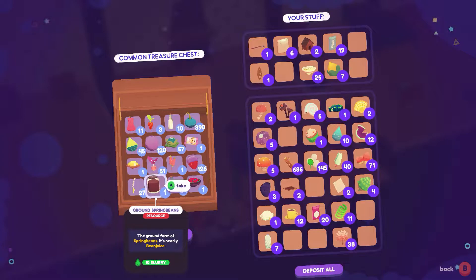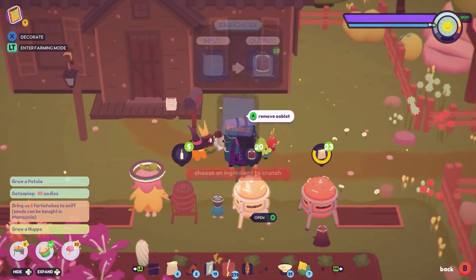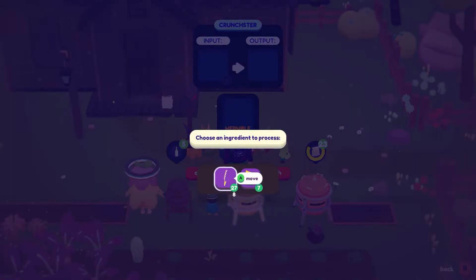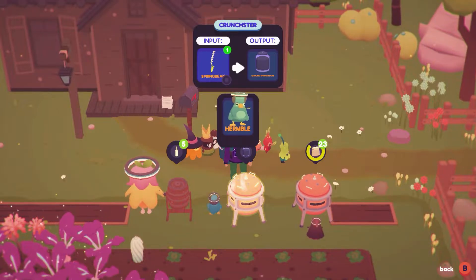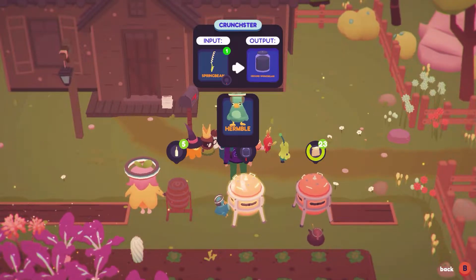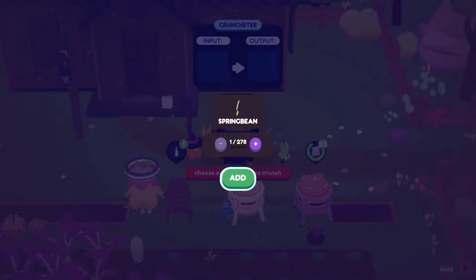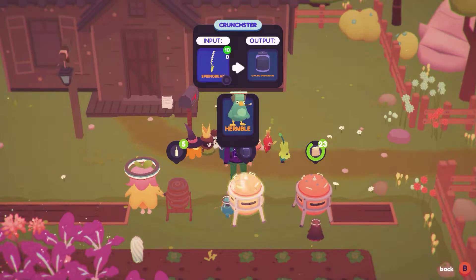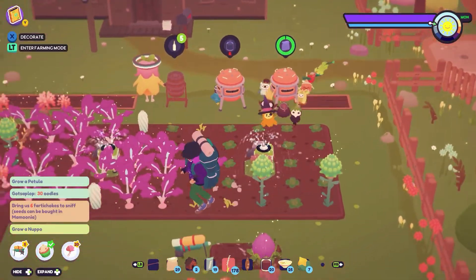The ground spring beans is 10 slurry and the spring bean is 4. So, may as well get more of those grinding. Is one spring bean going to equal one ground spring bean? It is. Let's do that — let's crunch a bunch. We don't need as many spring beans as we have here, so I'm just going to get this little bud doing like 100. They're going to be amazing at crunching stuff when they're done — they're going to get fast and have those big muscles.